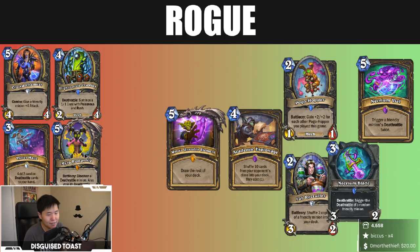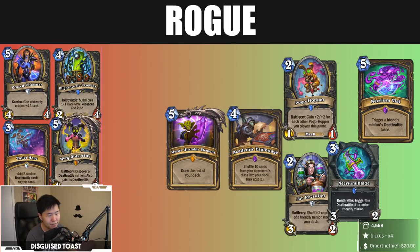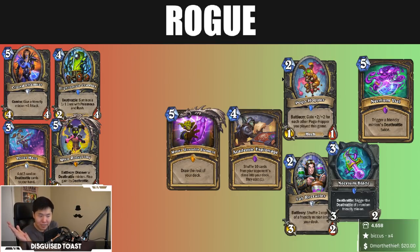It can hit Mechanical Whelp — it can also hit Bone Baron and Blight Nozzle. You have to remember because of the way Discover works, you have a four hundred percent increased chance of discovering a Rogue Deathrattle compared to a neutral Deathrattle, and there are way more neutral Deathrattles out there. It could potentially hit something good like Mechanical Whelp, but more likely it's going to hit one of the Rogue Deathrattle options — it might even hit Goblin Bomb. It's inconsistent.